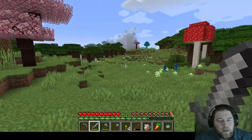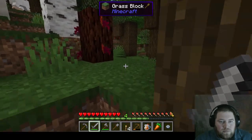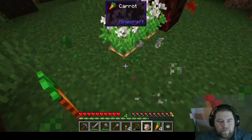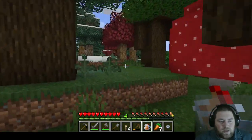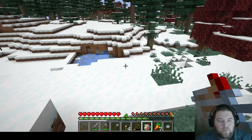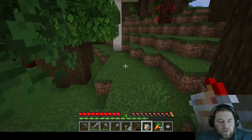Oh good, more sheep! Try to make friends with them again — sorry guys. I wish there was a nicer way of getting wool and maybe there was, but I didn't do it. I like these dark oak trees — I've got some snow here. So yeah guys, I think this is actually a good spot here to set up my first little house. Let's do it!